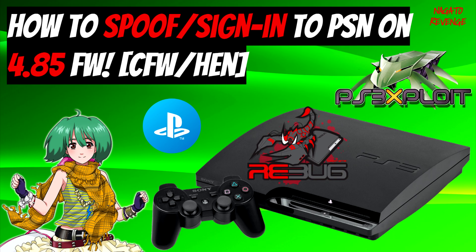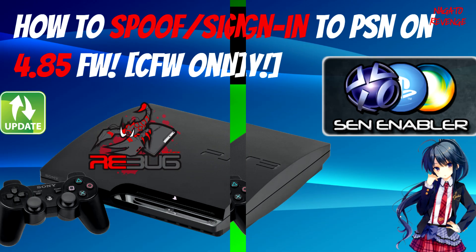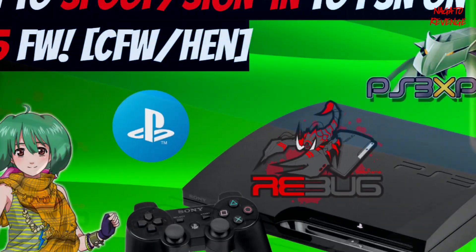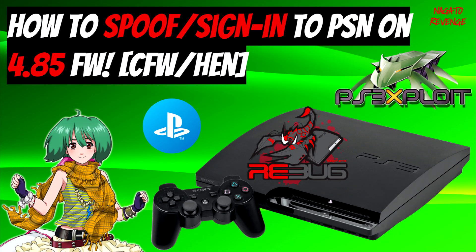This method does work with CFW and also with HEN systems. As you guys know, if you're subscribed to me, I recently just dropped a video on how to spoof and sign in on 4.85 firmware just for custom firmware users. If you're just a CFW user and you want to know how to do this via SNE enabler, you can check out that video. But for this method, it does work with HEN users and also CFW users. I did want to do more research, that's why I had that video out first.